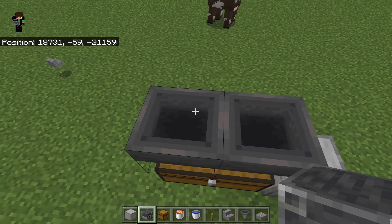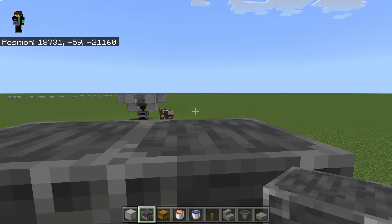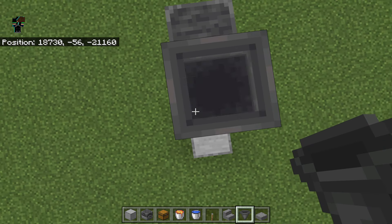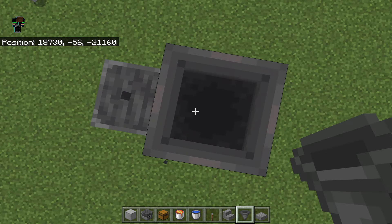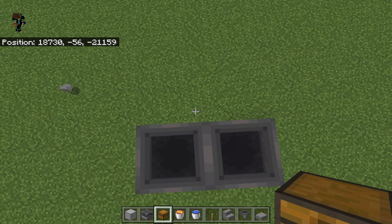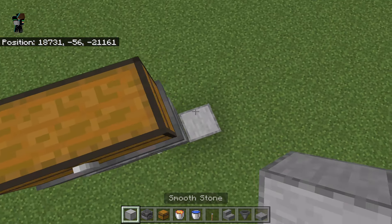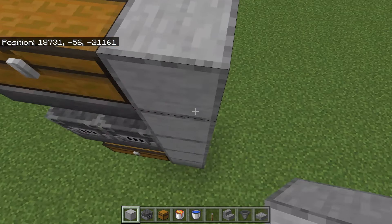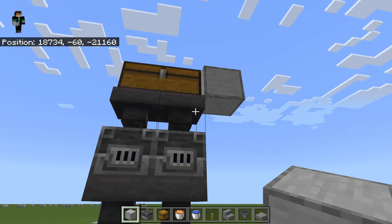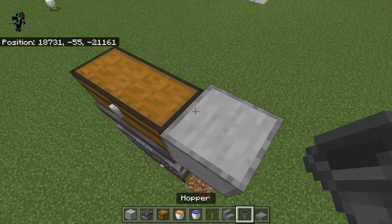Then you need to place down double blast furnaces. So we've already used up our four hoppers — turns out you need five, I'm sorry for the bad content. So we're gonna just build up here. I hope you're able to follow. So far your farm should look like this, and you can also shove this into the ground. You need five hoppers, I'm sorry.